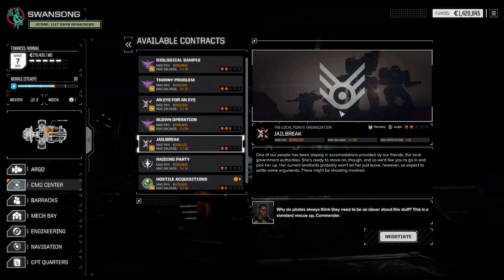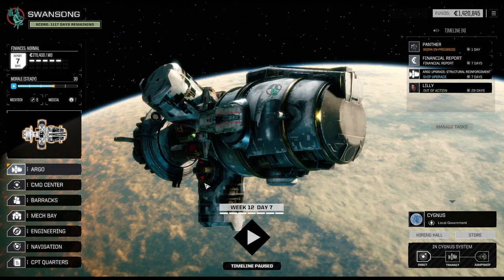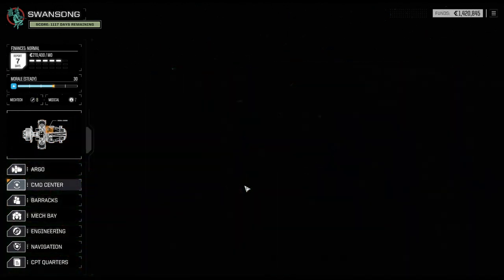Hello and welcome back to another episode of Battletech. My name is Saiken and today we're continuing our Swan Song campaign where we're trying to beat the game on the literal hardest difficulty setting — everything cranked up to the maximum. We're in solar system number four, which goes by the name of Cygnus.